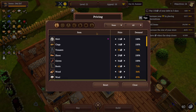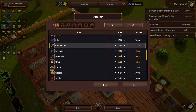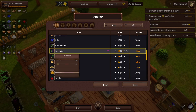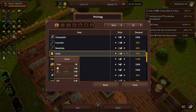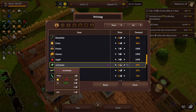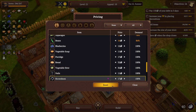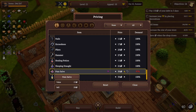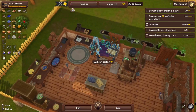Let's buy those and then raise the price up. Come back here — pricing. Chamomile can stay at 100%, I'm fine with that. We'll leave it at normal. Grain, potatoes — leave those alone. Artichoke, asparagus, beans are going up more. Potions — yes, you and you are going up. Now we should be able to make the potions we need.